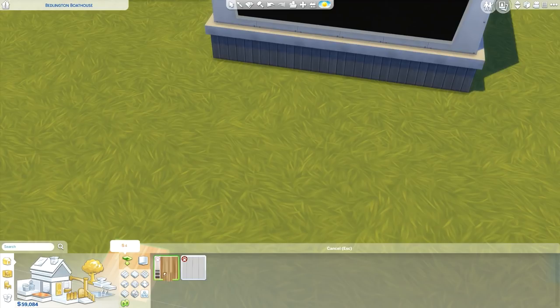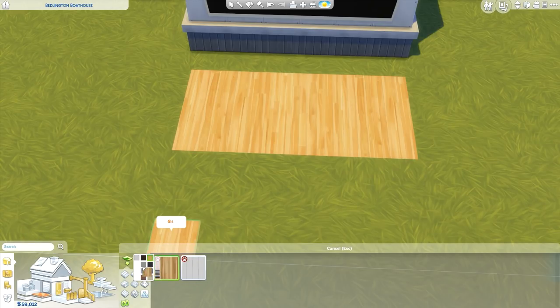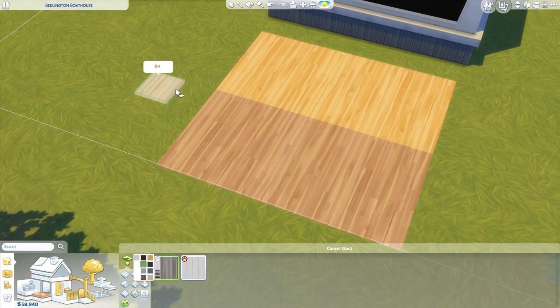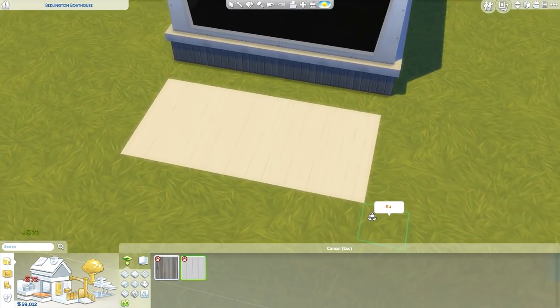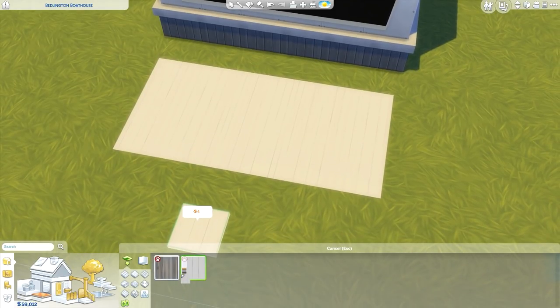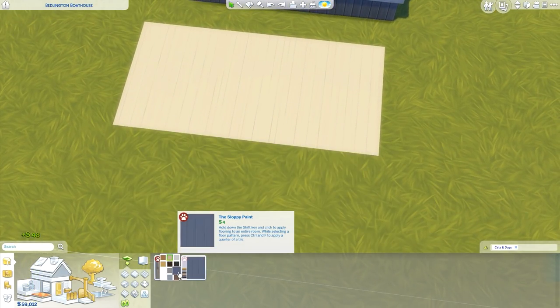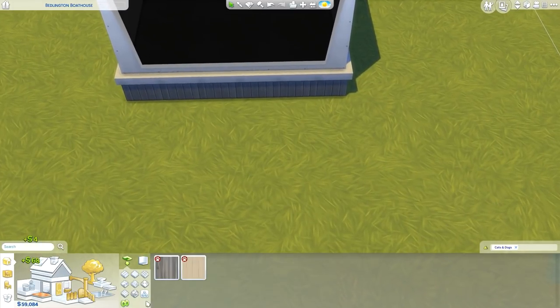Oh my god, there are so many different colors! You guys know how much I love good wood floors, so I'm very excited, and it has these country rustic vibes to it. This gray color feels very rustic, and this one even more so — it's so like 'Fixer Upper' the TV show. I swear everything she makes looks like this and I love it. I saw this at Sims Camp and I was honestly shooketh.